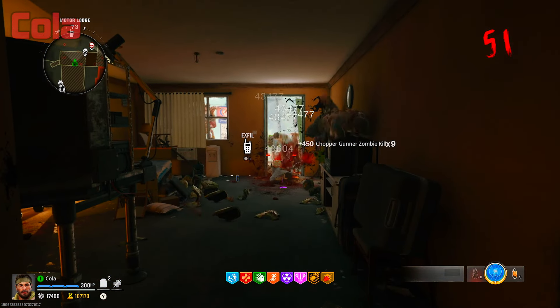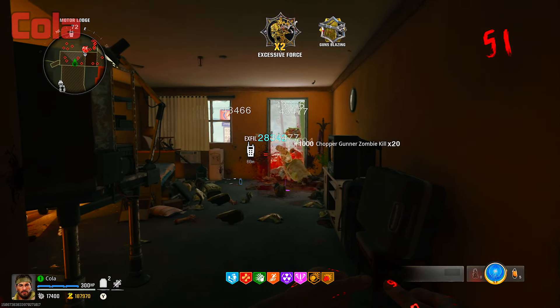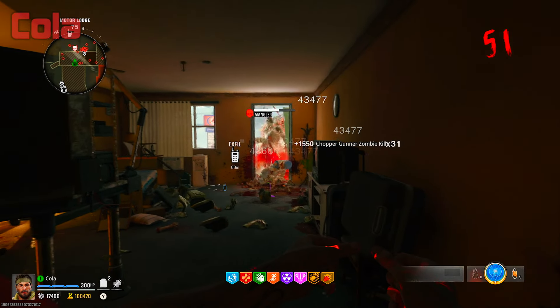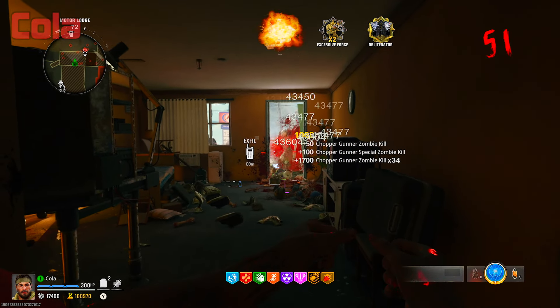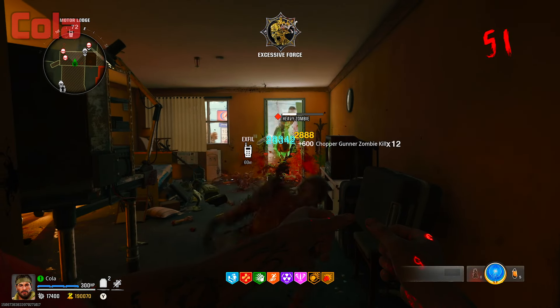The last spot is the hotel room. This spot has a very fast spawn rate and you can look straight ahead to the doorway. Every few seconds you'll need to turn to the left to kill zombies coming from the barrier, but there won't be many coming from the barrier, so you can focus mainly on the doorway. There are a ton of different spots you can use this glitch in — these are the ones I found the best.